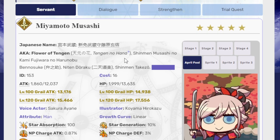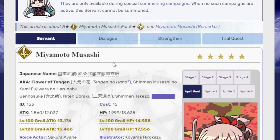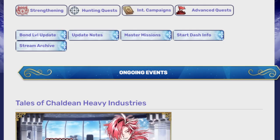Thankfully for me, I have the summer version which is the looping one and is super good, so I don't really need this version of Musashi. I already have plenty of single target sabers. I have an NP3 arts Bride Nero whenever I want a single target saber. But that's enough flexing — and yeah, that's these two banners.